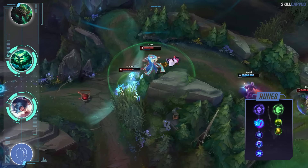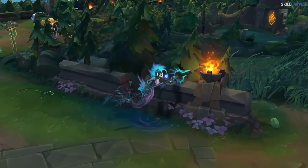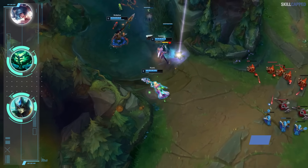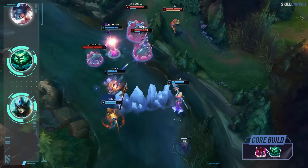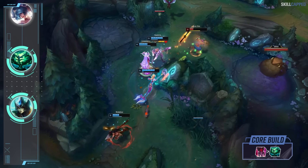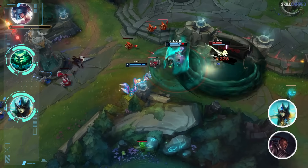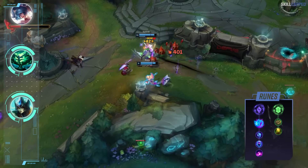The rune page for Sona is Aery with Mana Flow, Transcendence and Gathering Storm. Best secondaries are Conditioning and Revitalize. For the final build of the video: a super insane 2-item core for Nami. With Mandate being swapped to a legendary item you'd think Nami would prioritize it later, but that is not the case. You actually want to continue rushing Mandate despite it being a legendary and pick up Echoes of Helia as your mythic in the second item slot. Mandate is just too good on Nami — her E instantly proccing its passive gives her ADC a lethal trading pattern. This 2-item core is heavily outperforming anything else on Nami. The Lucian-Nami duo just got even better in 13.10. For Nami's rune page, grab Aery with Mana Flow, Transcendence and Scorch; optimal secondaries are Bone Plating and Revitalize.